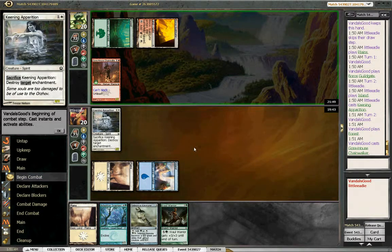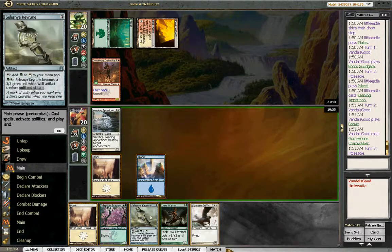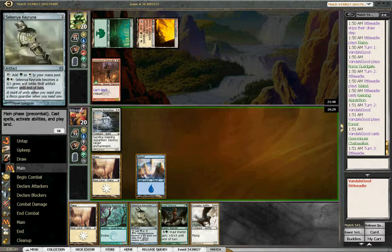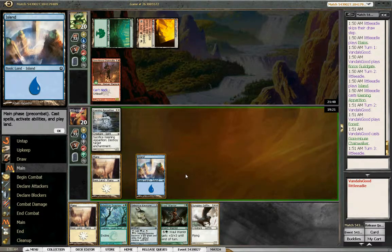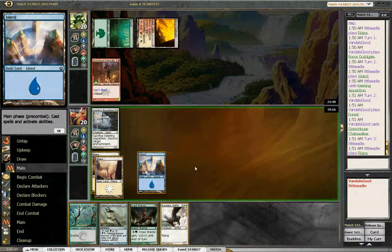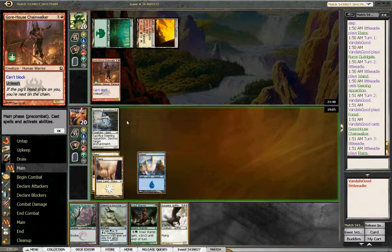We're still hitting him for 2 here, but he's hitting back for 3, so he has a lot of combat. Do we play with Gryphon, or do we play the key rune and hope to draw a land for our Snapjaw? I think key rune and Snapjaw, because we can just play Gryphon next turn. Maybe we should offer the trade here — play key rune and offer the trade.